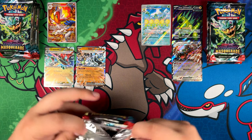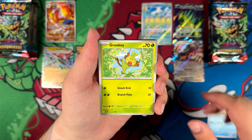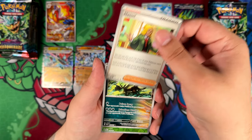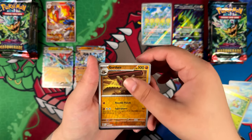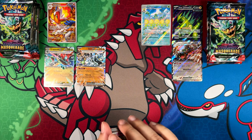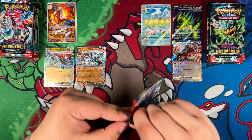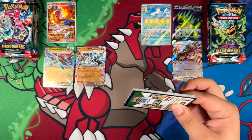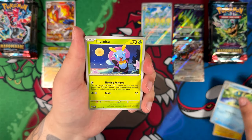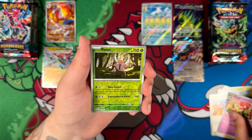Nothing is promised in English booster boxes — it's all randomly seeded — but from personal experience we should expect one more illustration rare at the least, and then hopefully a special illustration rare. We got a Girder and an Alakazam. Nothing here yet. Maybe it's just me because I haven't opened an English booster box in so long, but for the amount of packs we've opened so far we've gotten very little hits. I think we should still be promised one or two Ace spec cards in here as well.